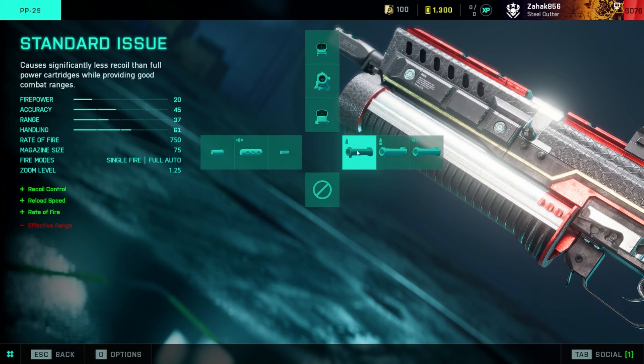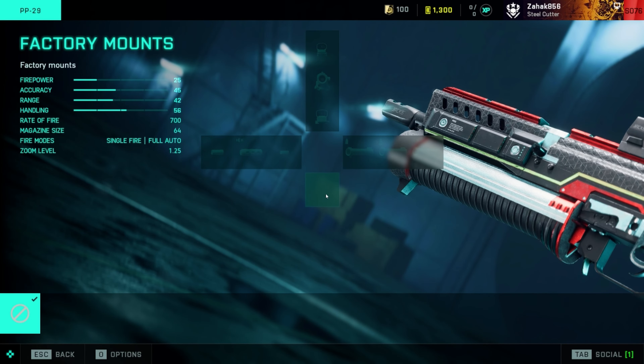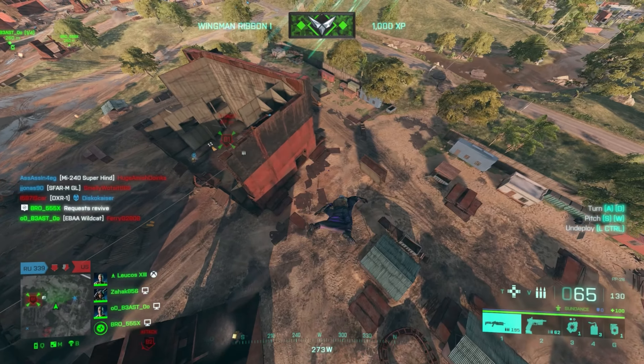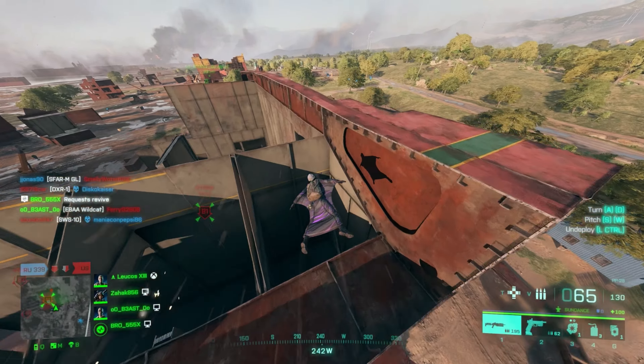When looking at the ammo type, I actually used to use the high power rounds before but have now reverted back to normal ammo. This might sound a bit strange, but I found the behavior more relaxed to handle — just a little bit less recoil. While the damage output decreased a bit, it was much easier to pop headshots, so a win in my opinion. Because of the very unique magazine, there are no options for a handle or under-barrel attachment.